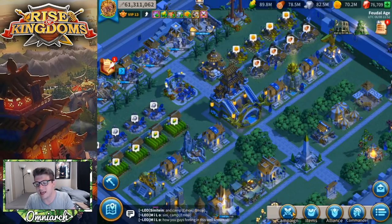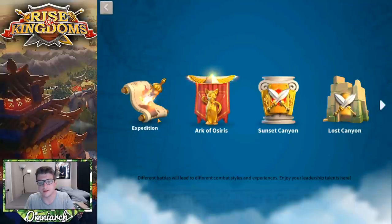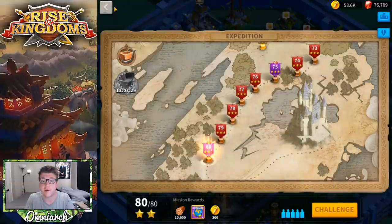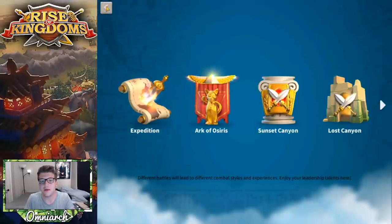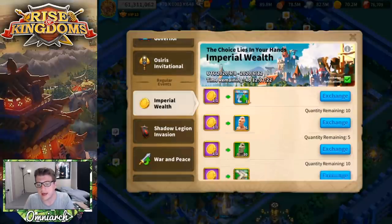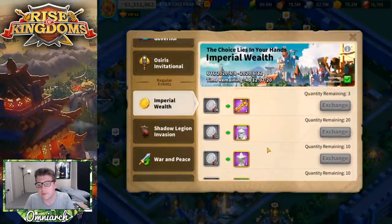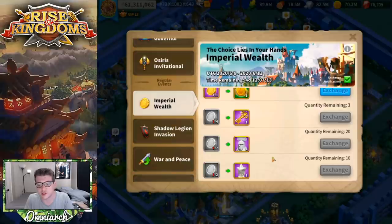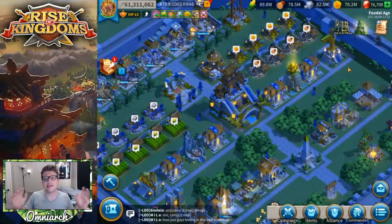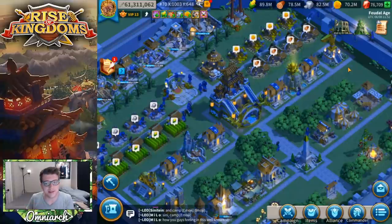You can find him in the expedition metal store — sometimes he is the featured commander there. You can also find him in the refresh chances. Finally, there is a Korea event where you'll have the option of getting up to 20 sculptures of ULG Mundok, similar to how the Rome event lets you get up to 20 sculptures of Scipio. So pretty much nothing different there in terms of how you can actually obtain him as an epic commander.